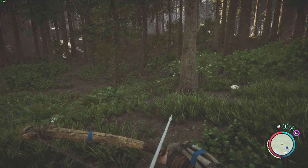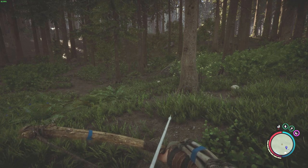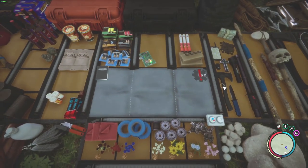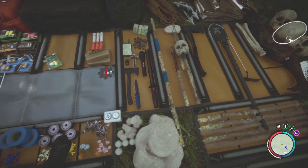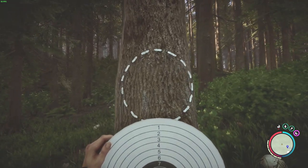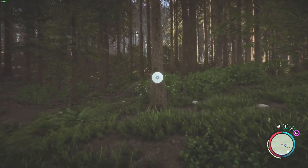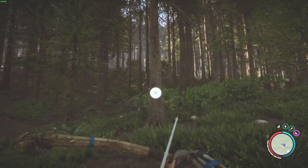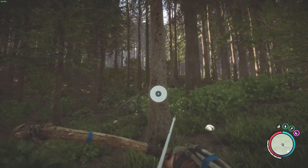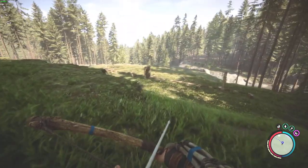Let's talk about archery. I think archery is going to be a lot of fun in Sons of the Forest. The most basic way you can practice archery is you find one of these paper targets, put it on a tree from your inventory, take your bow and start shooting. That's really basic, so you don't need a guide for that. Instead, you can do it like me and just build your own archery range.